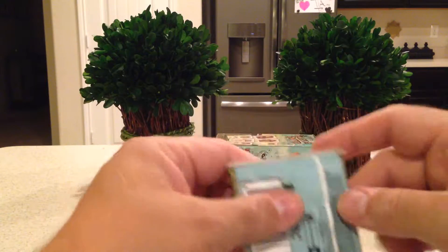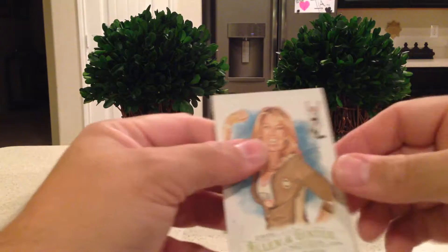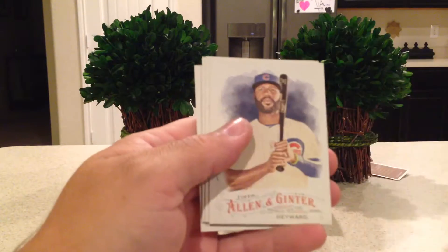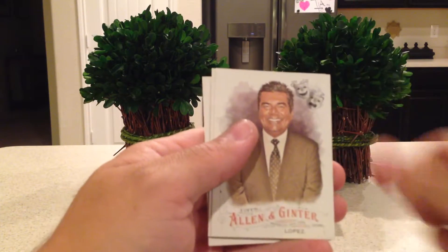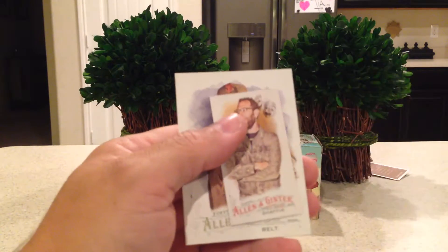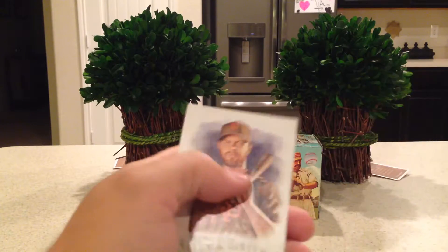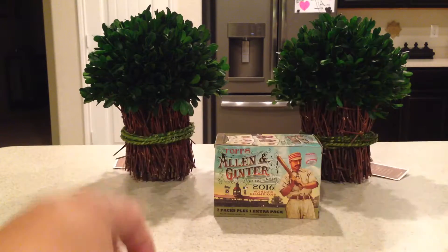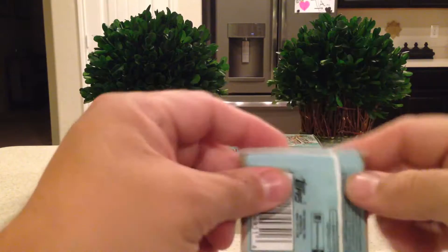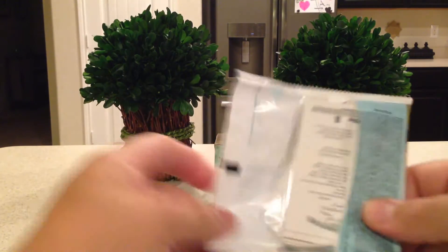Next set: Denise Austin, Jason Heyward, George Lopez, Numbers Game, Evan Longoria, Ari Shafir mini, and Brandon Belt.